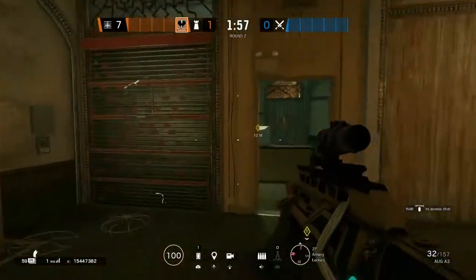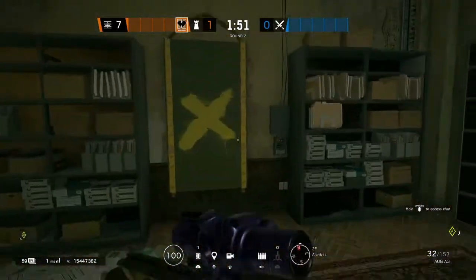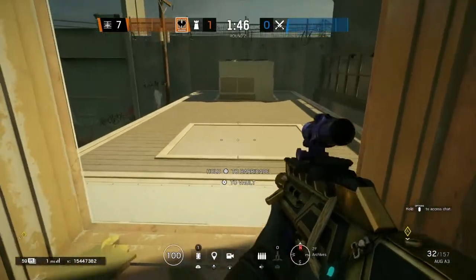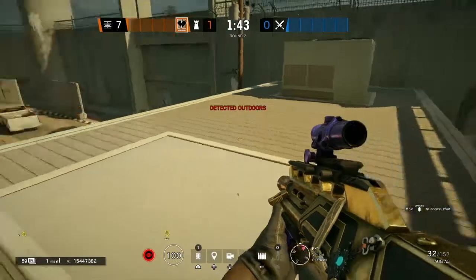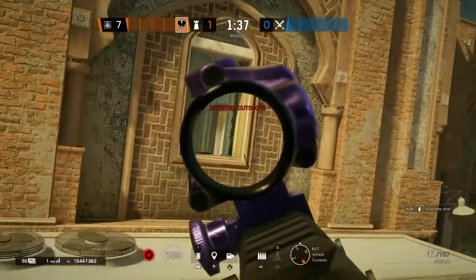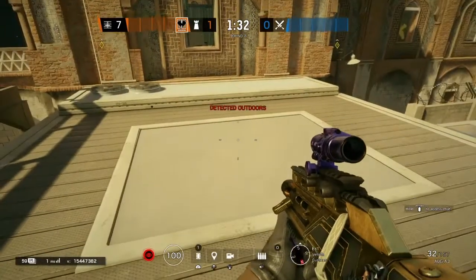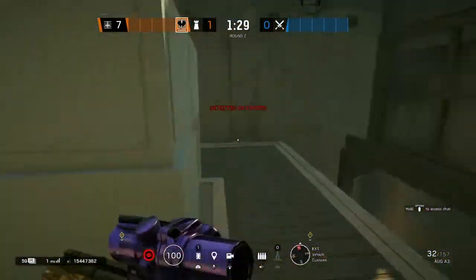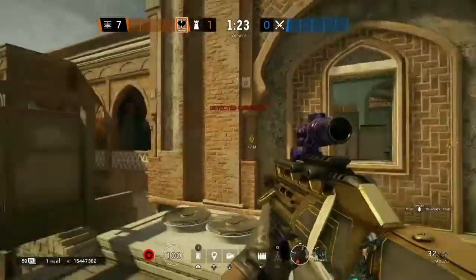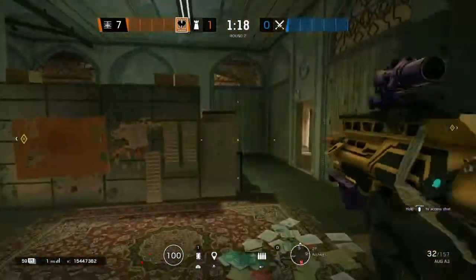Kaid is going to be anchoring, watching this Mira and looking into archives. Pay attention to this window and to this doorway. For those of you who haven't played the map yet, they removed this entire AC unit, which is crazy — as attackers you would always sit behind there and safely be close enough to refrag, kill, and cover the plant. Now they've completely removed it, which feels weird, because you still need to worry about this window and this run-out just a little bit.